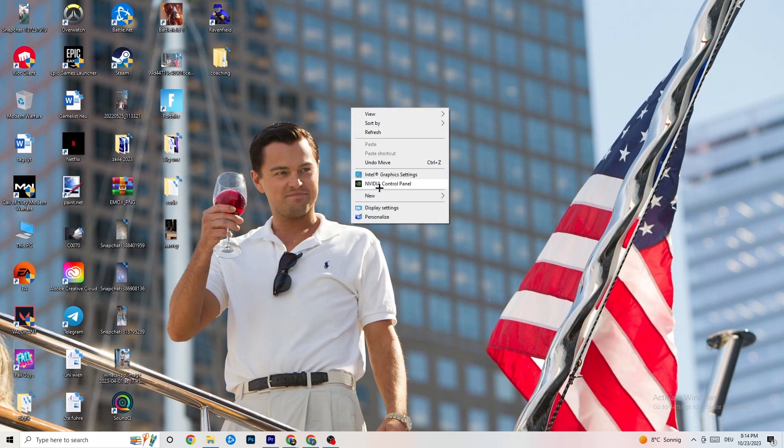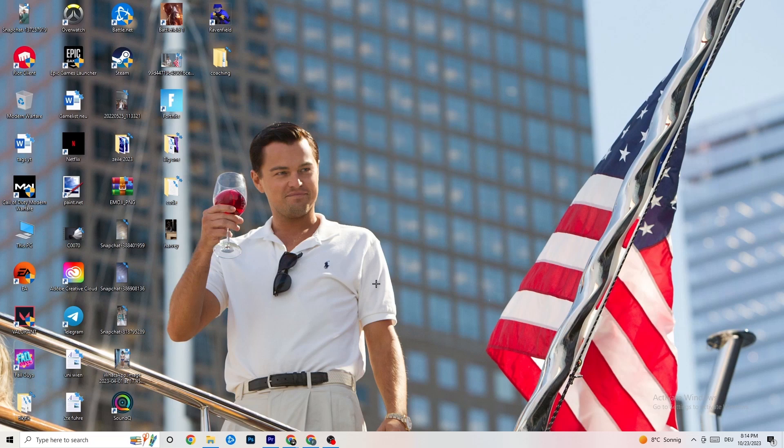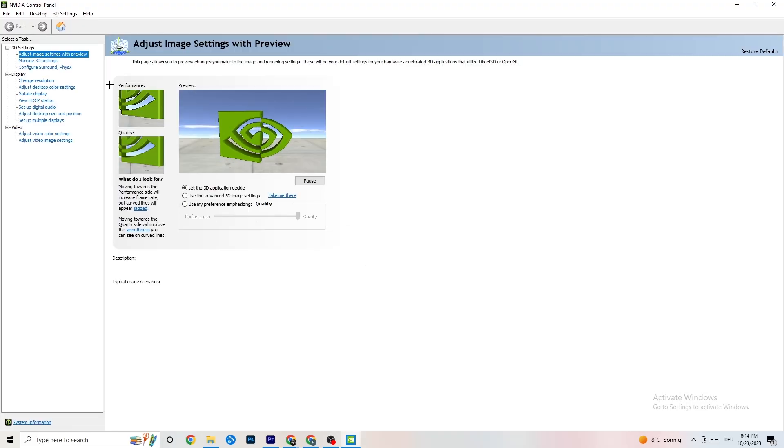Right-click your desktop and open the NVIDIA Control Panel. Navigate to '3D Settings', click 'Adjust image settings with preview'. You'll see a slider from Quality to Performance. I keep it on Quality since my PC handles it well, but if you're having crashing issues drag it toward Performance — it will help a lot.